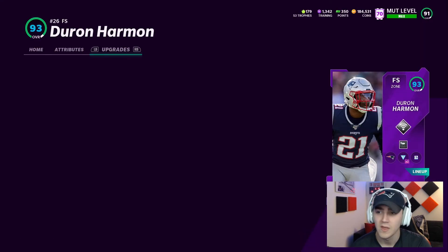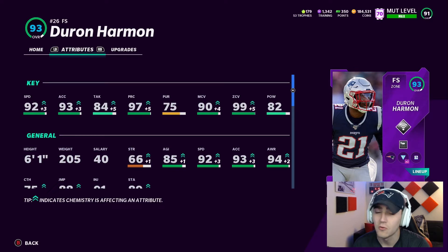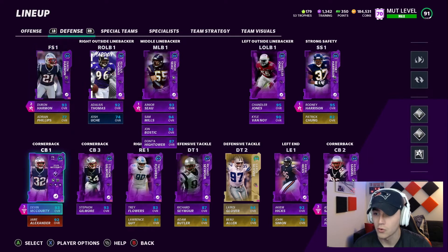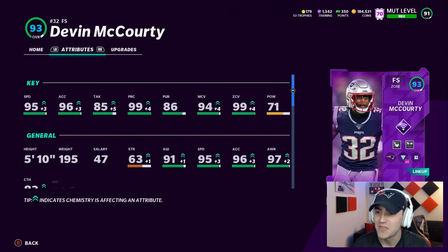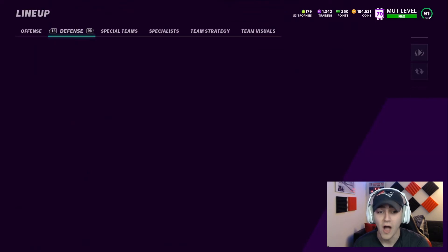Let me highlight Deron Harman — with Patriots chemistry and Sprinter he has 92 speed, 99 zone, 97 play recognition. Combined with Deep In Zone KO at the safety spot he is absolutely unreal. And then look at Devin McCourty as my cornerback — these stats are wild: 95 speed, 99 play recognition, 99 zone, and 94 man coverage. He is unbelievable at cornerback, especially with Mid Zone and Deep Out Zone KO. You put him in any type of zone and he is just unbelievable.